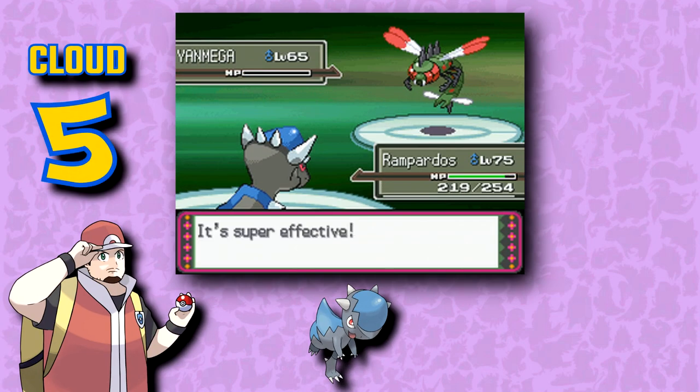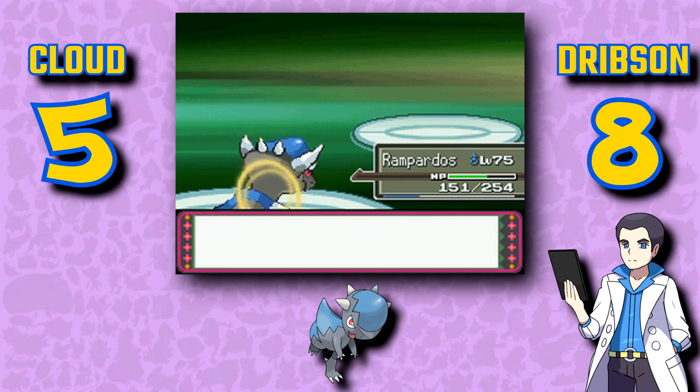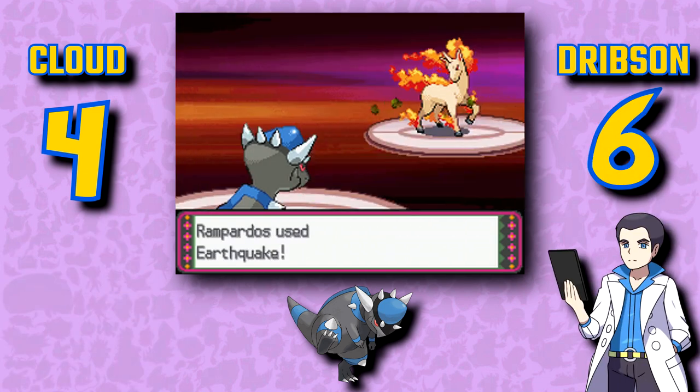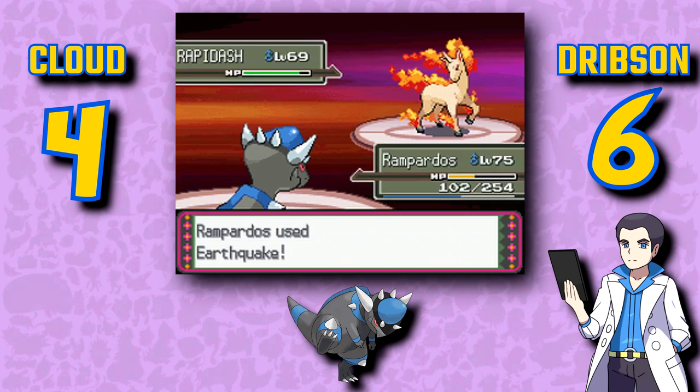Cranidos is fine, I suppose, but not really that interesting, and while blue and black is a great color combo, blue and gray just doesn't look right to me. Raise your hand if you died to this thing in Roark's Gym because you picked Chimchar and couldn't counter the base 125 attack at level 14. Rampardos just looks like Cranidos with a hunchback — no thank you. This is the Headbutt Pokémon — not the headbutt like the move, but Head Butt, two different words.